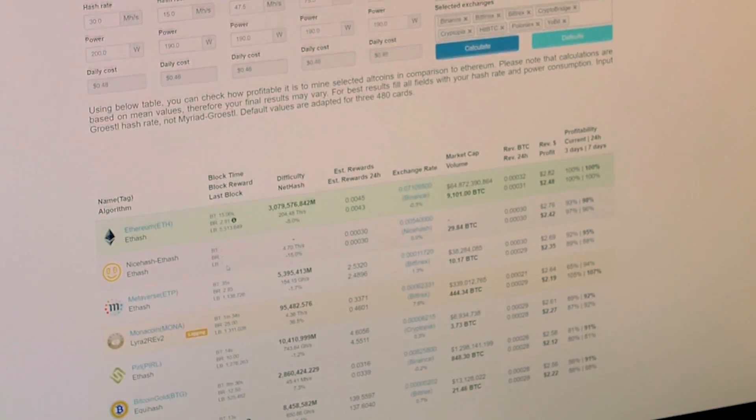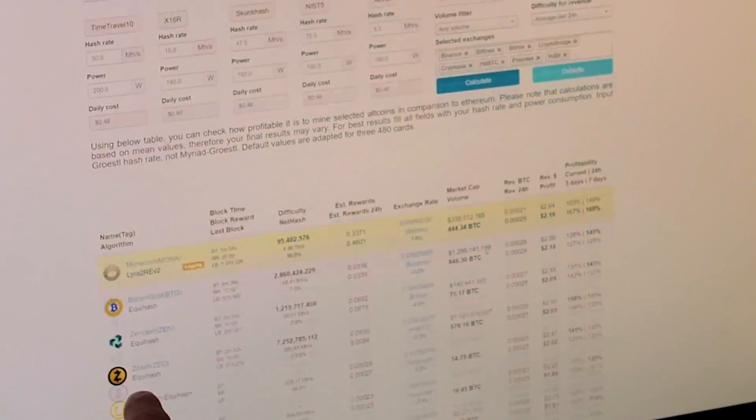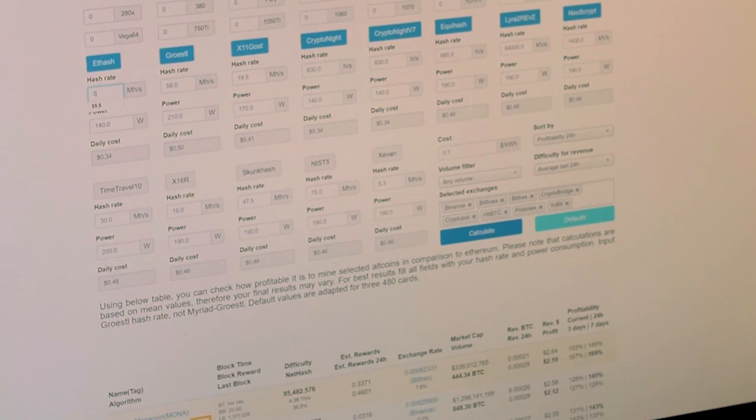This gives people other options for what they can mine with their 1080 Ti's. If we pull up the mining calculator, we can see that Ethereum is now the most profitable for a 1080 Ti over Metaverse and Monacoin. At the base hash rate without this tool, Monacoin, Bitcoin Gold, Equihash, and Lyra2 Rev2 algorithms were the most profitable at around $2.19 after electricity.